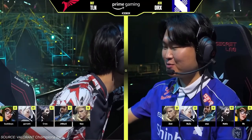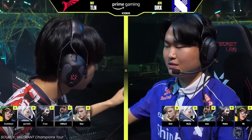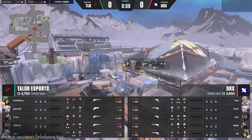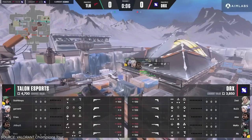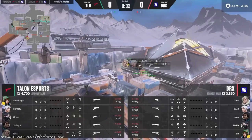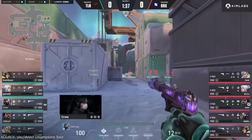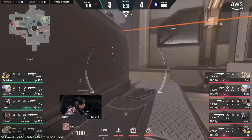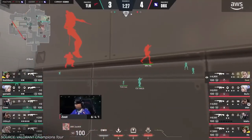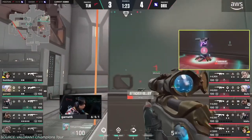DRX unleashed Harbour once again in their game against Talon, but Talon mirrored their composition. Someone on DRX — I think it was Mako — said that they love it when people try to steal their comps because they know exactly how to counter them. Talon stood up to DRX, disrespecting the Harbour utility and trying to fight aggressively. DRX's Harbour utility still fought against Talon, but with three or four members grouping together, Talon at least ensured trading.